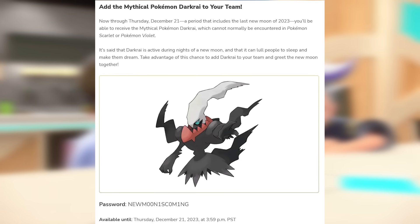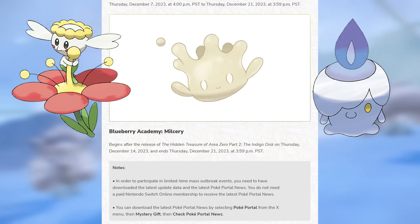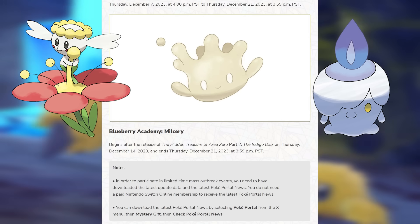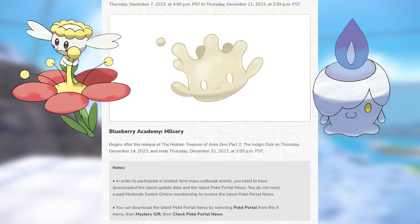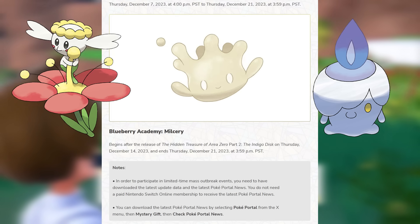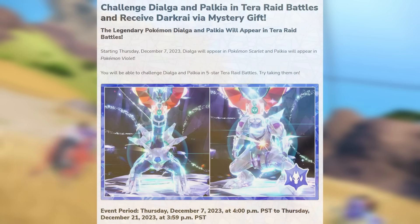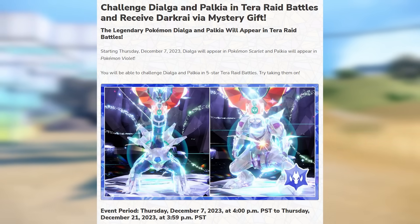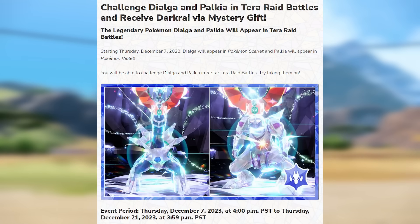There are some new Mass Outbreak events going on: Flabebe in Paldea, Litwick in Kitakami, and Milkeri is going to be in the Blueberry Academy. Those are going to run basically until the 21st from the day the DLC drops for the Milkeri. Dialga and Palkia are in Tera Raids as of the 7th, so you can grab those in 5-star Tera Raids, also going until the 21st.